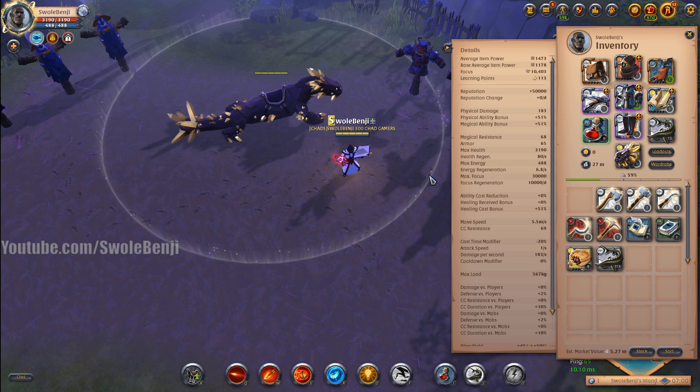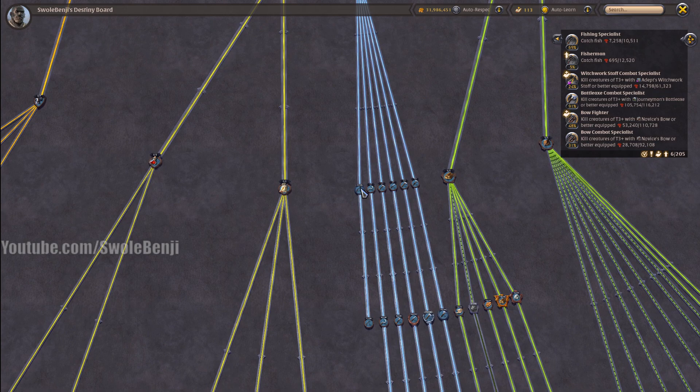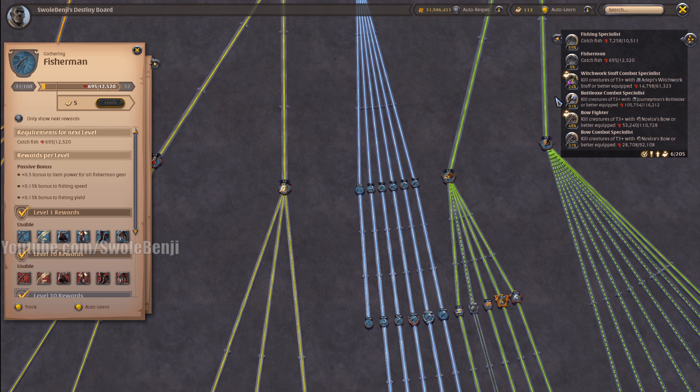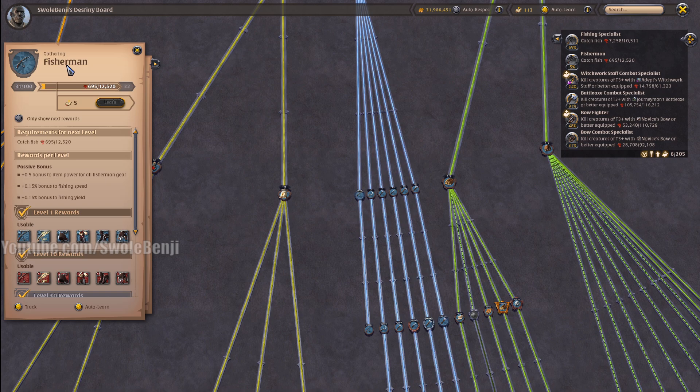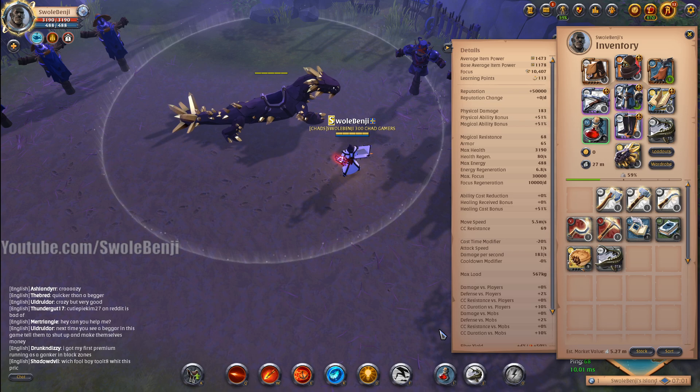This is the absolute wrong and stupid way to do it. I'm going to show you step by step how to maximize this so that you can blast through this incredibly fast. But before I do that, I want to talk about something you should also do. While leveling fisherman, you should have learning points and put auto-learn on — up here — but also make sure to check auto-learn on regular fisherman, not on the specialty, just on fisherman. That way you don't have to open this menu and manually click learn every time.